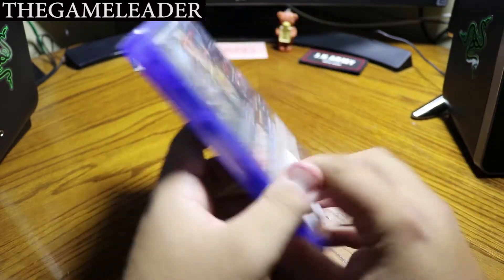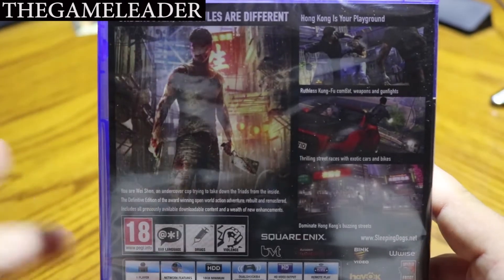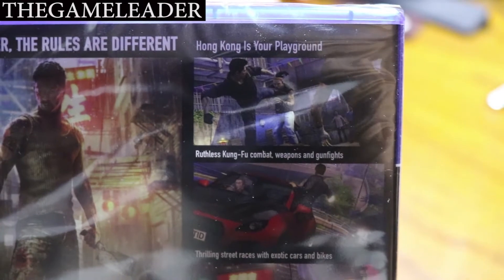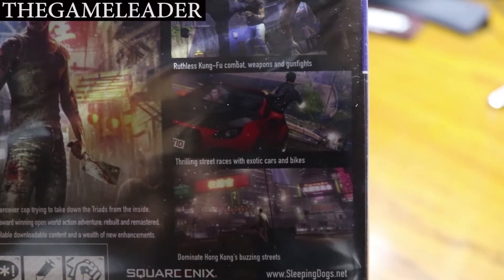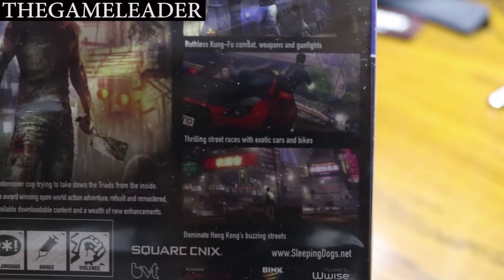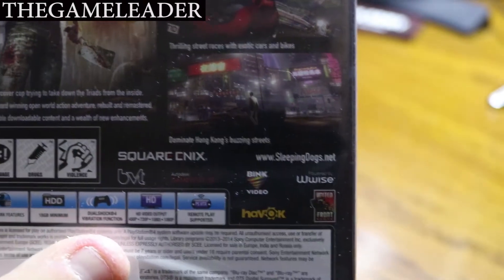Let's take a look at the back of the case — let me zoom in so you guys can see better. It reads: 'Undercover — the rules are different.' We have some screenshots taken from the game itself. 'Hong Kong is your playground' — ruthless kung-fu combat, weapons and gunfights, and thrilling street races with exotic cars and bikes.